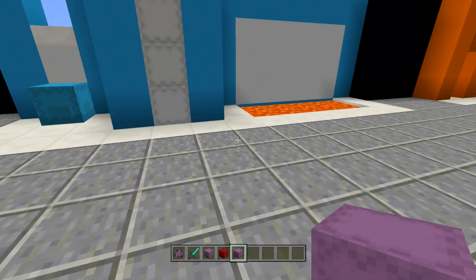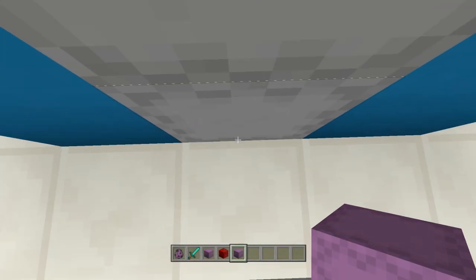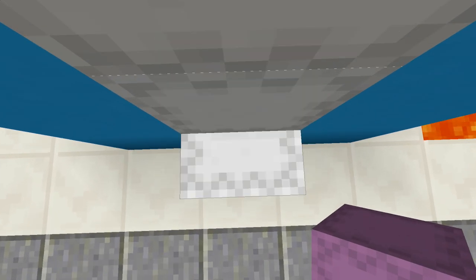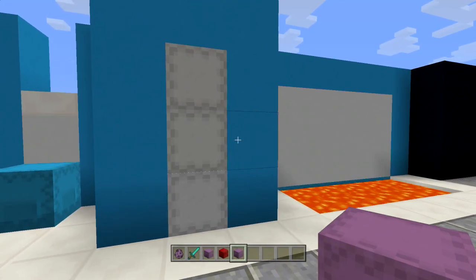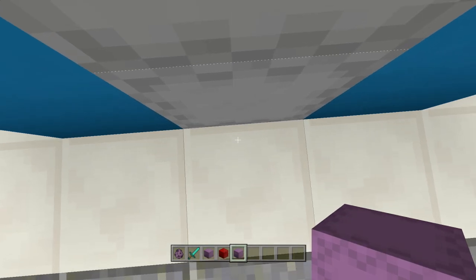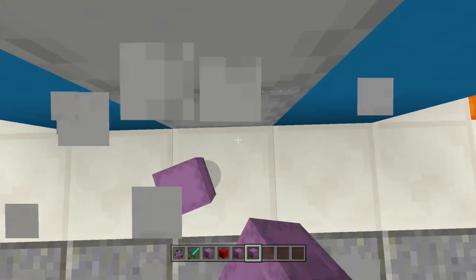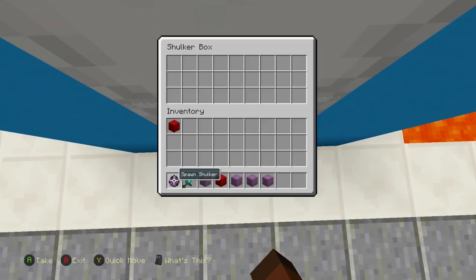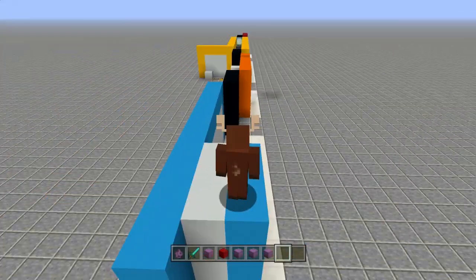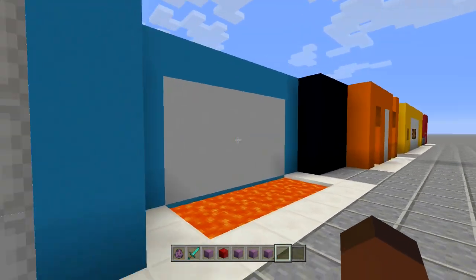Here are a few more parkour things. You can have a vertical one where you put shulker boxes on their sides and keep going up — jump, open it up, jump, open it up. If you're a map designer making a parkour section, this can be really difficult and tedious. You have to get it perfectly. There's a vertical one, and then a horizontal one — I have a big lava room where the only way across is opening shulker boxes.